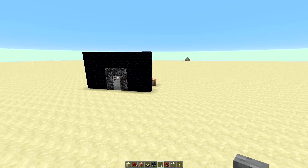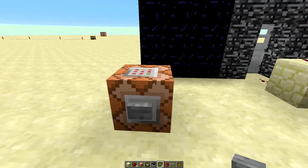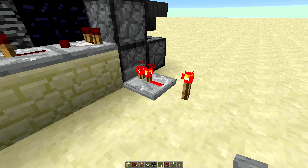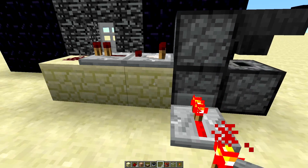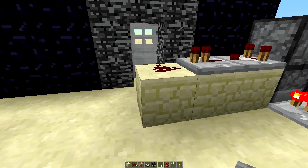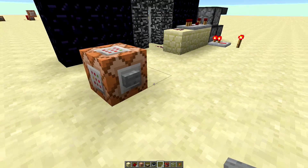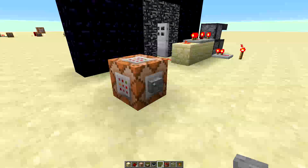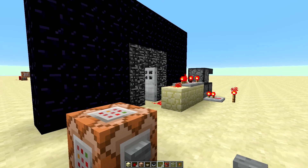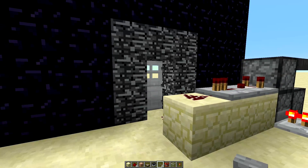I've got another command block with the exact same code. This one spawns a redstone torch on top of the existing one, making it go off. That signal feeds into a T flip-flop, which turns a single pulse into basically a lever — either on or off. You can see it turns off very shortly, which activates the T flip-flop and opens the door. Hit it again and the T flip-flop turns it off.